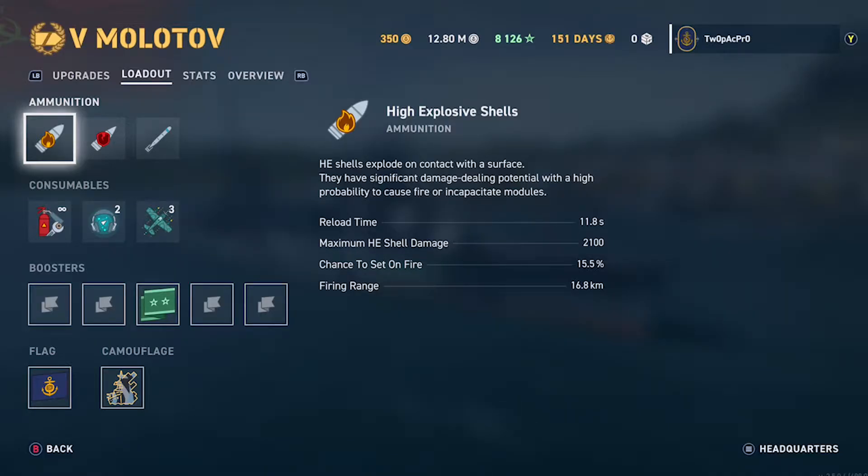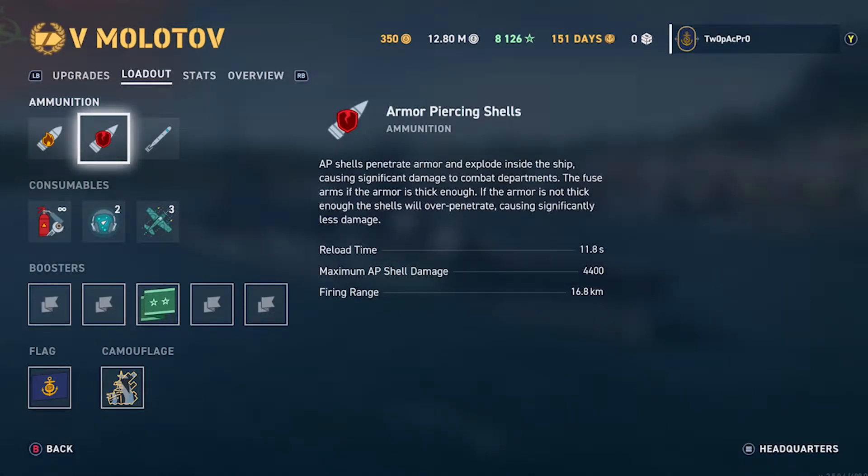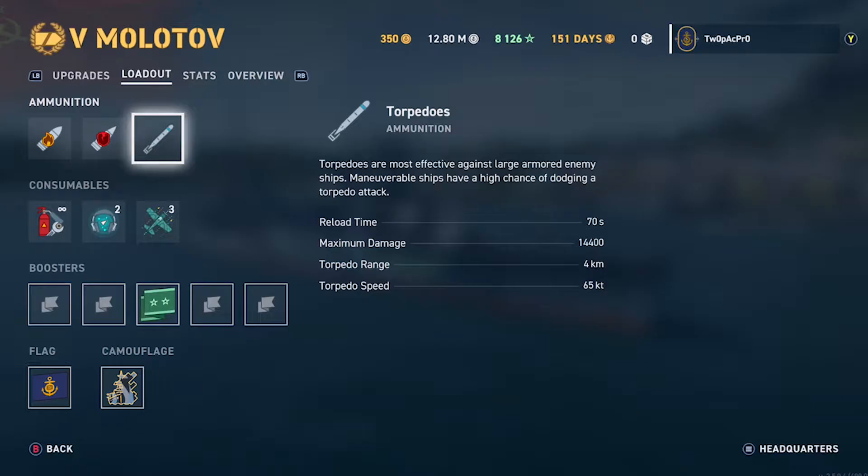Chance of fire 15.5, so it's okay. 4,400 from an AP round — that's pretty decent. Standard Russian torpedoes, four kilometers, 65 knots, 14,400 damage. They do reload quite quickly though for a Russian cruiser — only 70 seconds, sometimes it can be like two minutes.